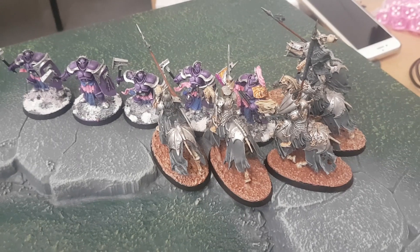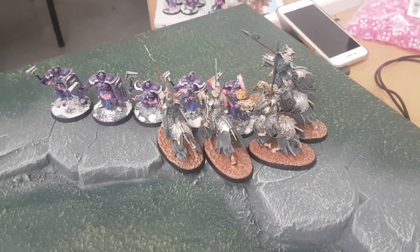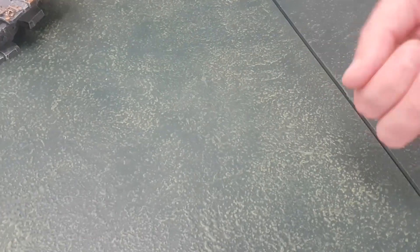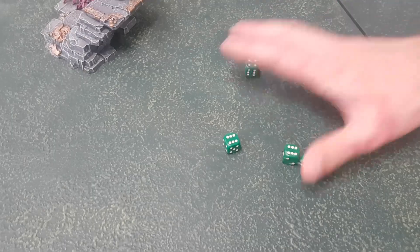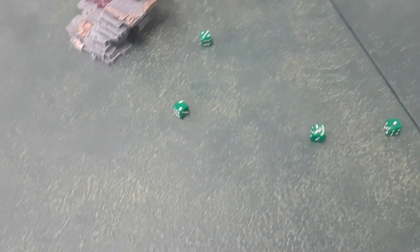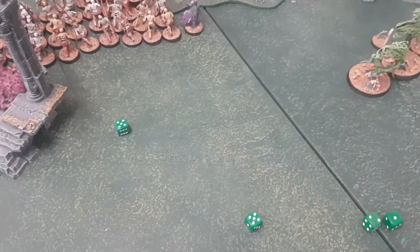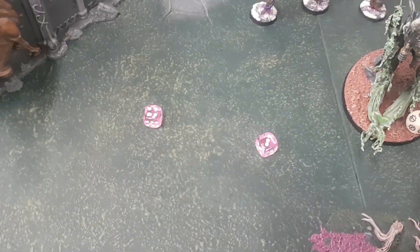Next up are the Black Knights — Luke just read the rules for them and they're pretty tasty. They get six attacks on the charge, champion gets one extra, hitting on fours, wounding on threes because they charged this turn. Two misses. Two wounds get through — it's two damage on the turn you charge. Two four-up saves: pass one, fail one — kills one Liberator.